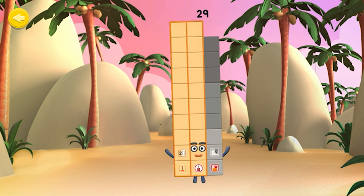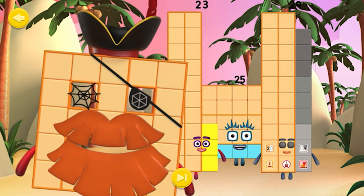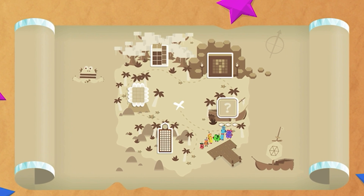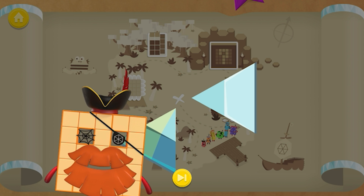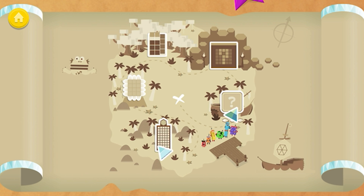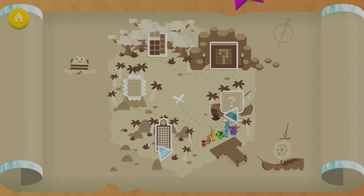Great job! You rebuilt Number Block 29. You're a tens and ones expert! Hexagon Island — you've won part of a diamond. Excellent Number Blocks training! Keep playing to collect more!